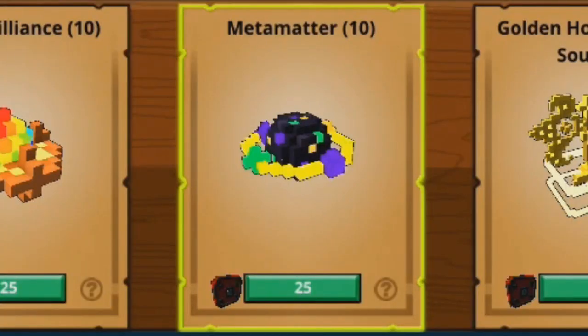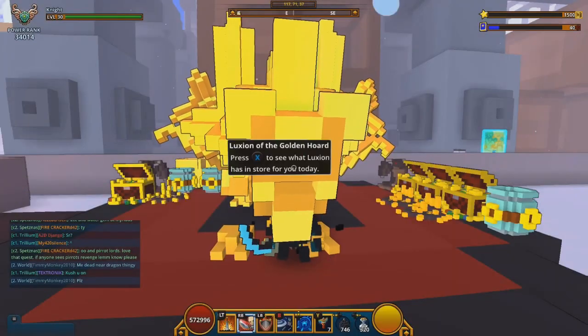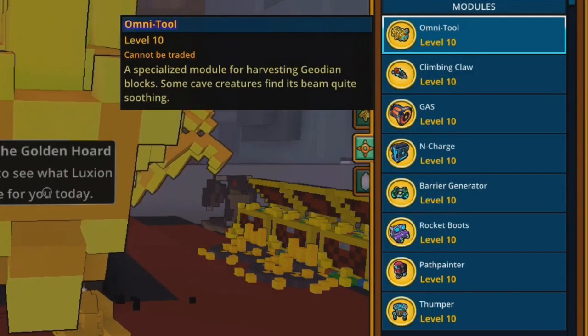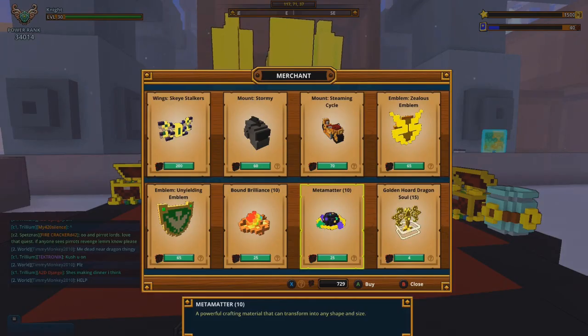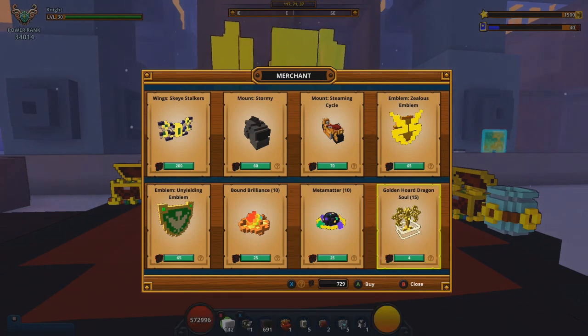Meta Matter is 25 dragon coins each, and there are 10 of them for 250 dragon coins total if you want to buy all 10. It is a material used to upgrade your modules inside the Geo Caves. I'm not going to buy them because literally the day before I recorded this, I maxed out all of my modules at level 10, so I really don't need any Meta Matters anymore. It is very useful if you're doing the Geo Caves — get them if you have dragon coins to spare, but for the most part it is pretty expensive.